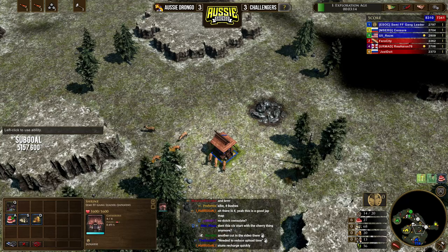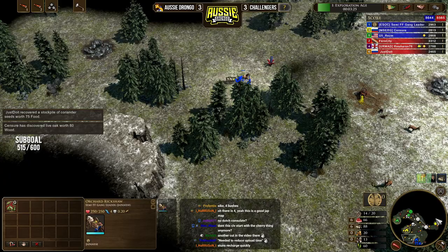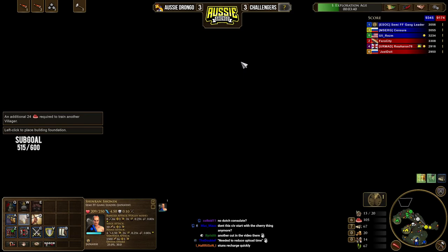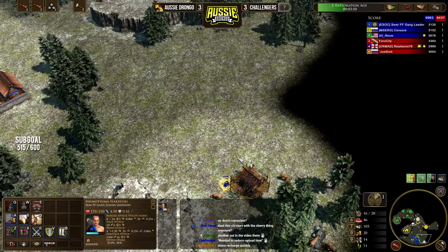Moving everybody across — keeping six on food in the transition, everyone else on wood. We can move more vils down here but it's not necessary. We've done a nice bit of exploring at the back with our cherry orchid and we're going to bring it back eventually. We'll spread out our vils and drop down a shrine over here. We can go for Team Chinindo nice and early, but it's going to take a while to pay off. So we're going to send it after we do our four vil, four vil shipments.